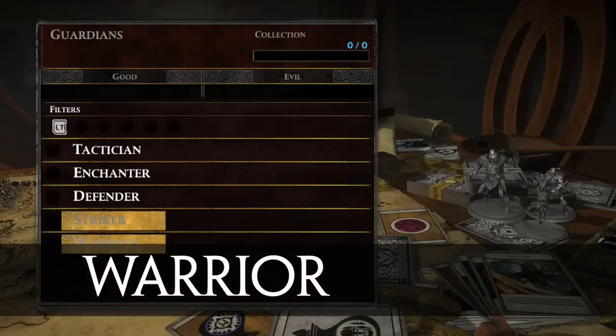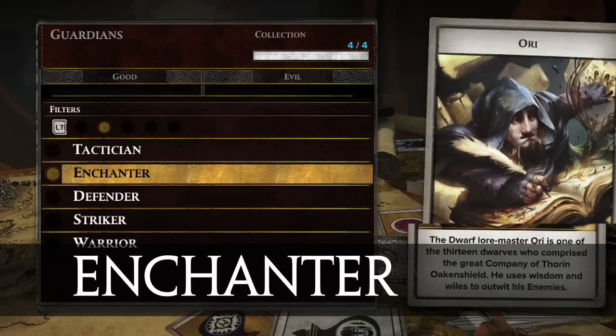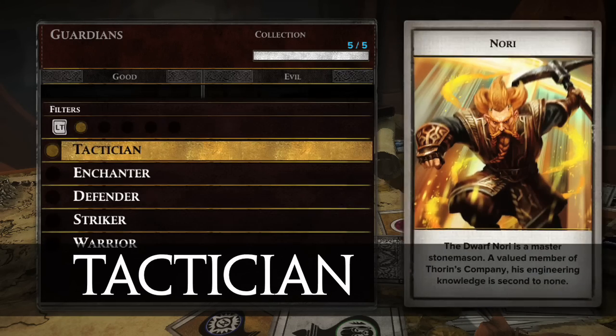There are five classes of Guardians. Each can dominate on the battleground, but they have special roles and abilities that make them different.